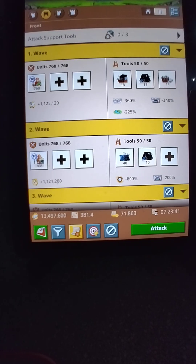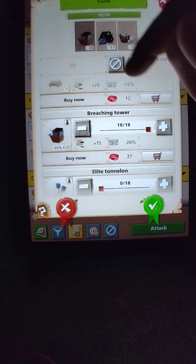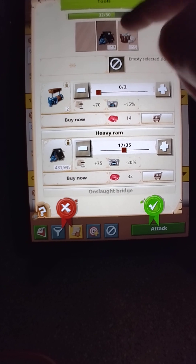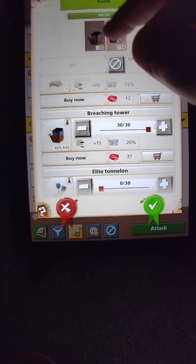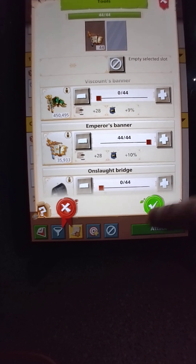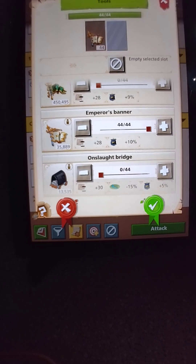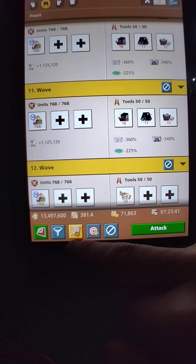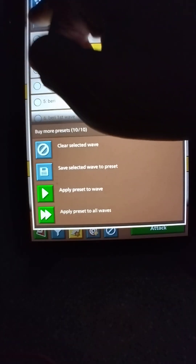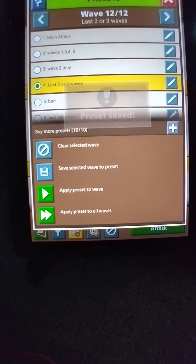Now we're going to include glory flags on your attack. I go all the way to about wave 12, and add the glory flag there. That's all you've got to do with glory flags. Remember, since we're editing on wave 12, we have to save wave 12. The last two or three waves are our glory. Now all our presets are set.